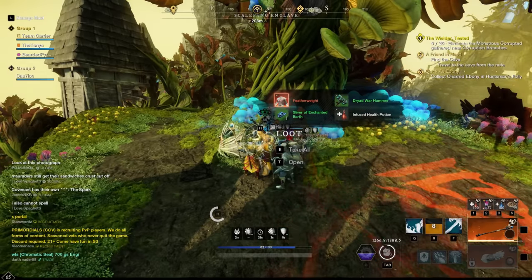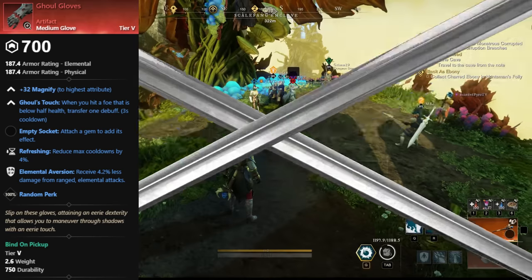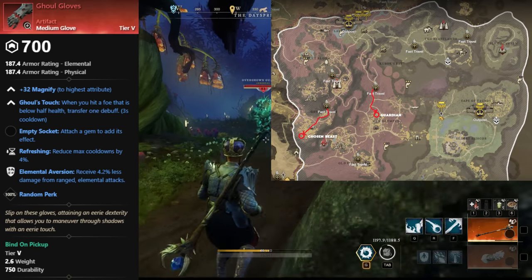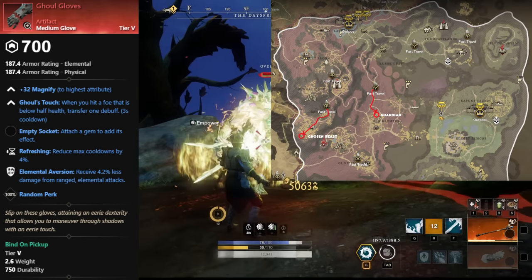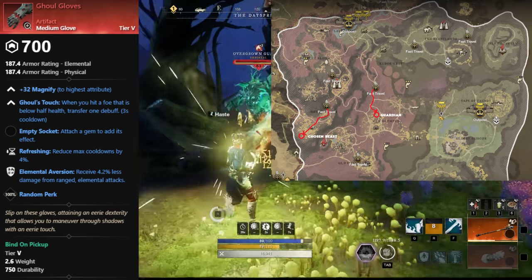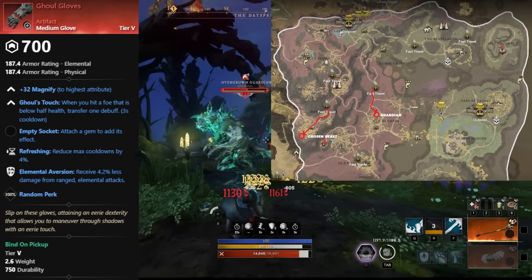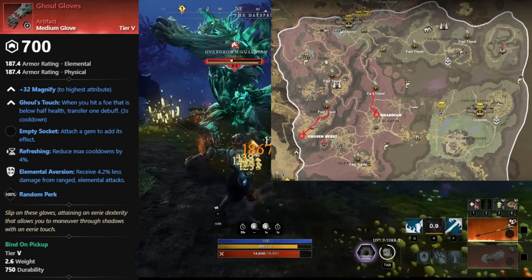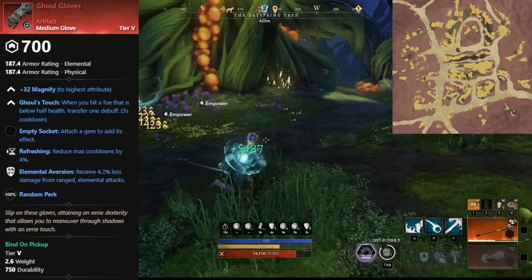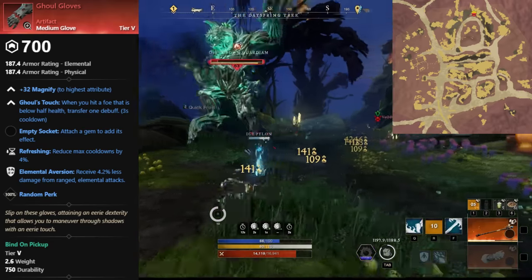Next up, we have the Medium Gloves, Ghoul Gloves, and they drop from two bosses: the Overgrown Guardian or Adiana's Chosen Beast, both in the Elysian Wilds. I recommend grinding out the Overgrown Guardian simply due to its lower level, especially if you don't have a group. To get there, teleport into the Dayspring Road fast travel point and run south. He spawns on the elevated platform, so if you're on the ground level, you're in the wrong spot. He's a really easy boss to solo with decent gear.